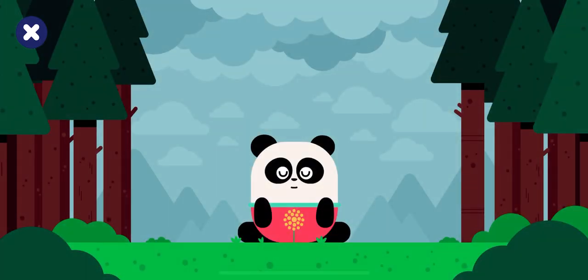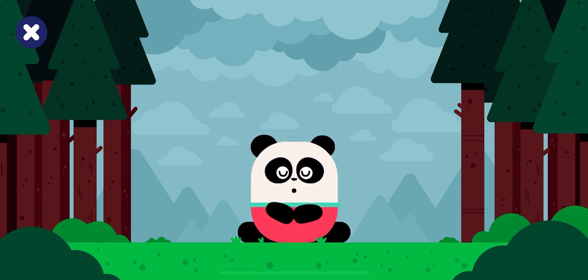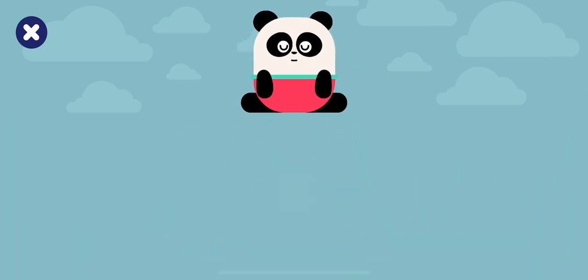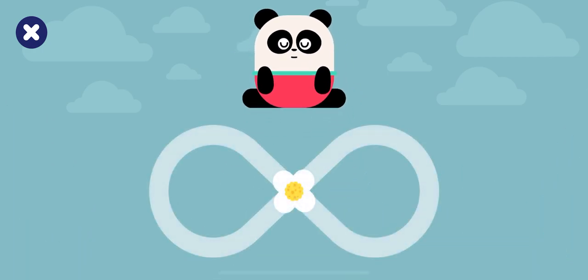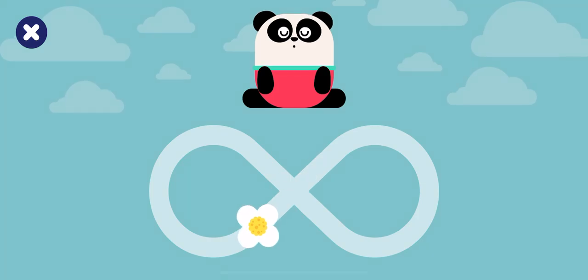Watch Elliot take nice big breaths, in and out. With your finger, follow the flower path and breathe in and out.